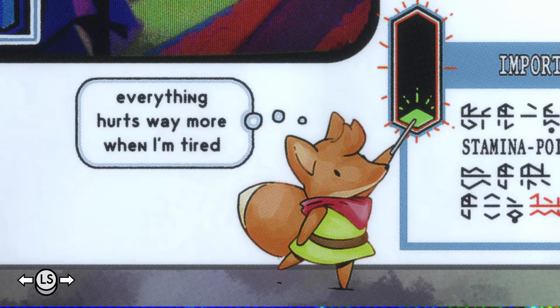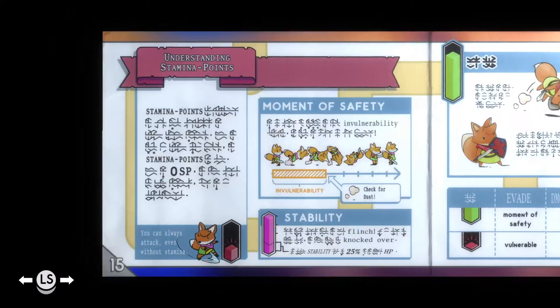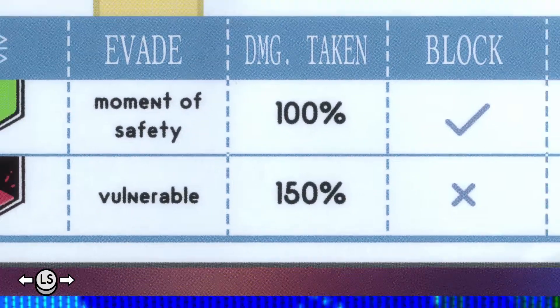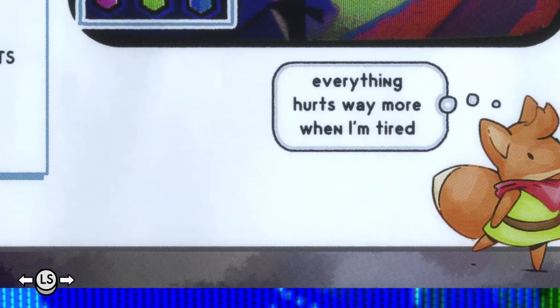Everything hurts way more when I'm tired. I think that is one of the starter tips that I missed, because it is explained later in the manual, but here it is rather explicit — later we get the table showing 150% damage. But this is more direct.